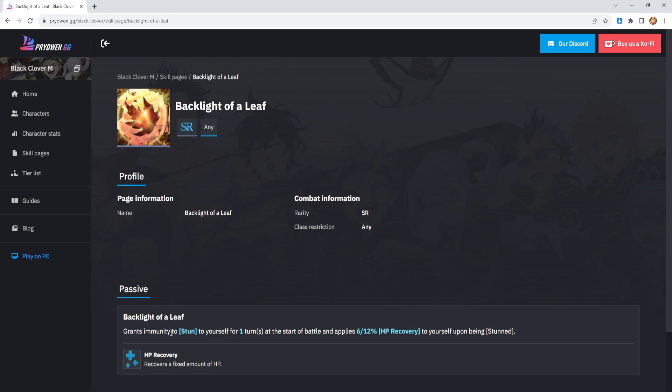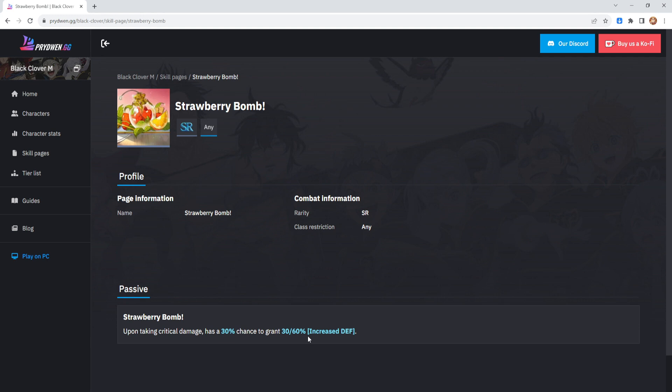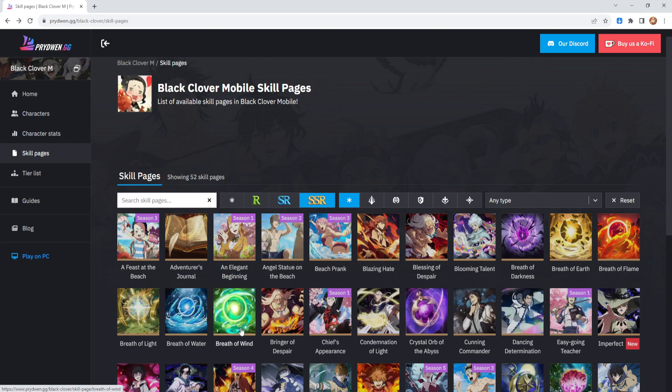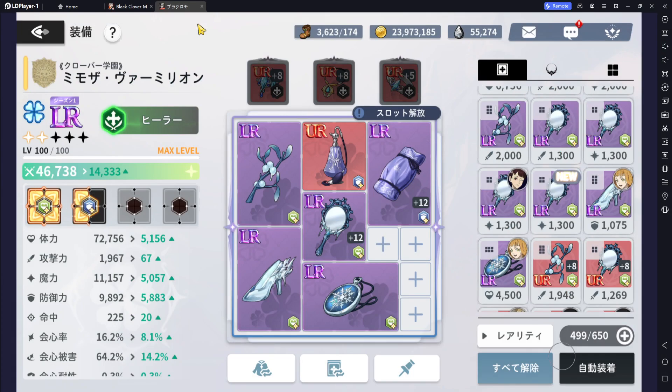For universal grimoires, Backlight of Leaf isn't too bad — it grants immunity to stun for one turn at the start of the battle and applies 6-12% HP recovery upon being stunned. There's also one where upon taking a crit you've got a 30% chance to grant yourself a 30-60% increase in defense, which helps her out in the long run. Universal grimoires are kind of 50-50. I'd personally still opt for the SR versions, or if you have the luxury of SSRs: Mimosa's skill page, Breath of the Wind, Moonlight Necklace, and Crystal Orb.